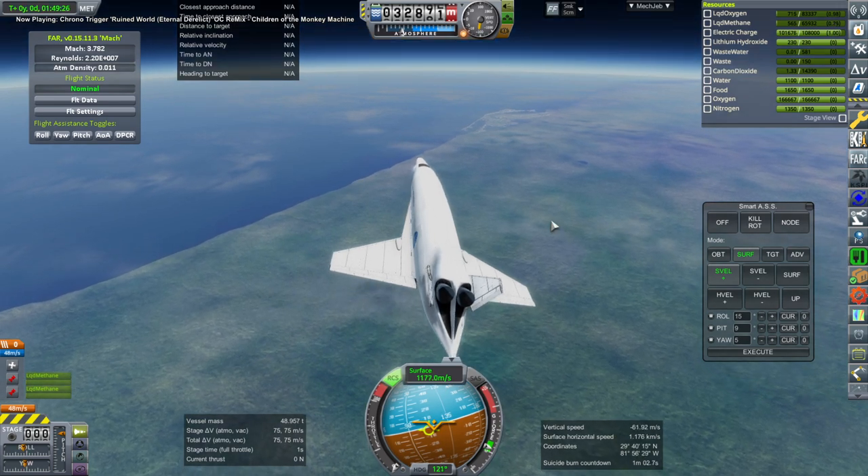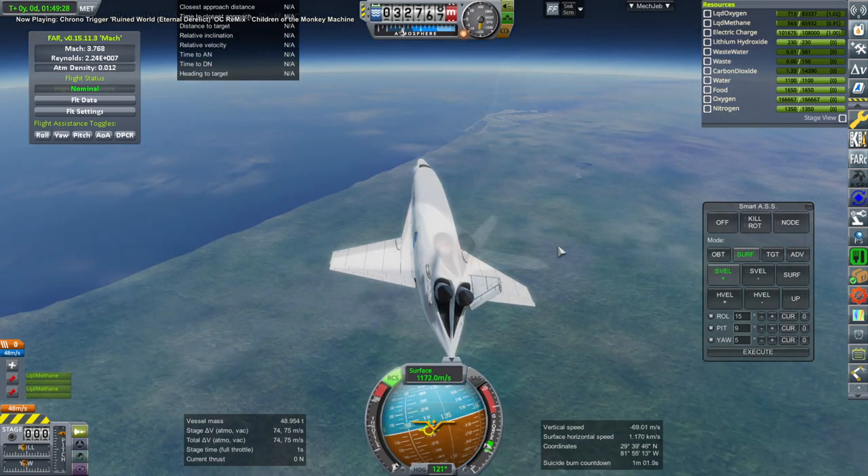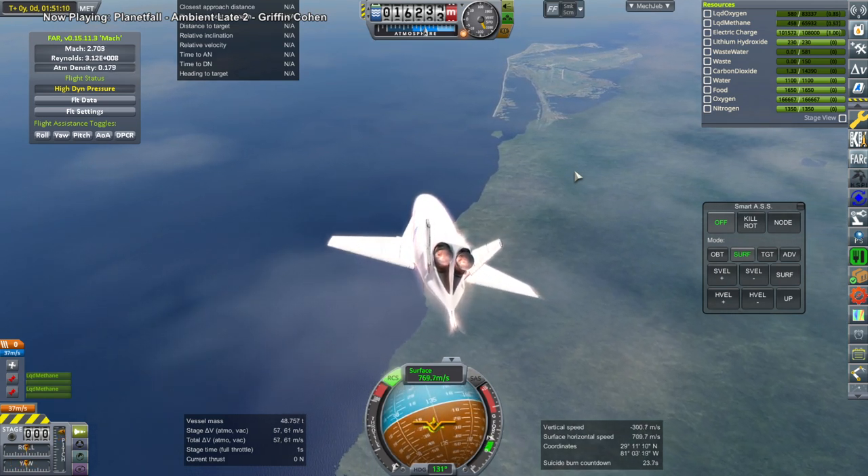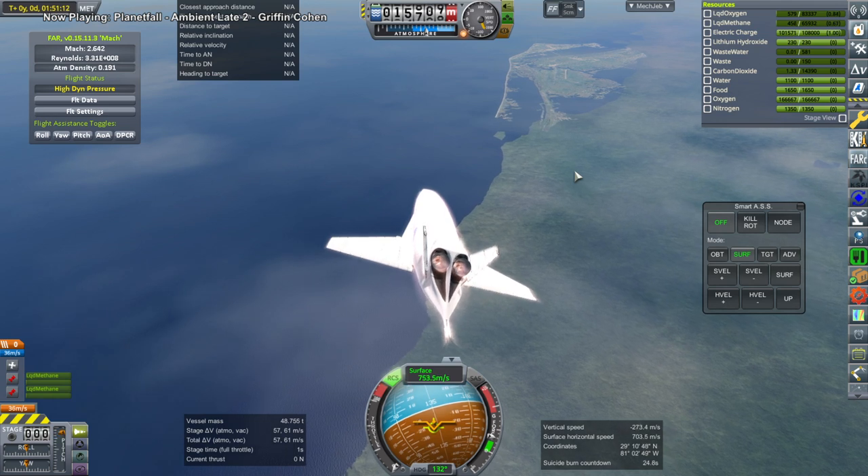It actually flies better than the shuttle, mainly because of its very well-contoured body. The shuttle is built for drag basically - the body in particular is not the most streamlined thing. So this handles a lot better thanks to its body.